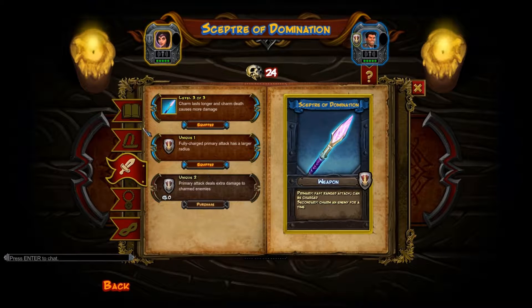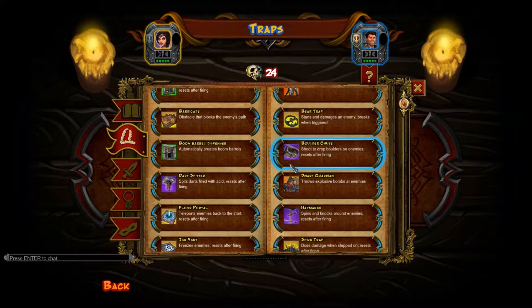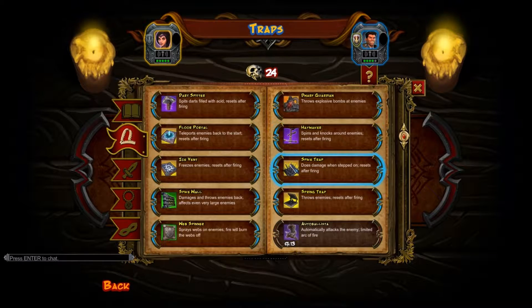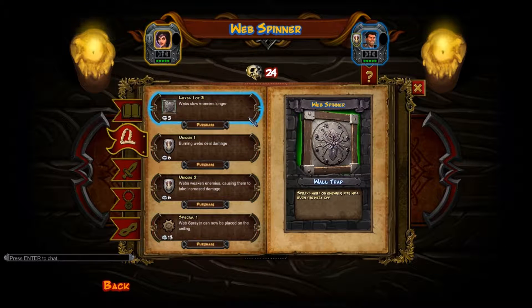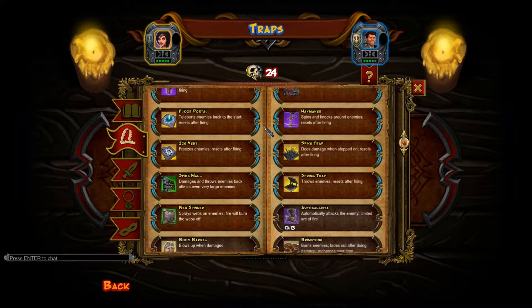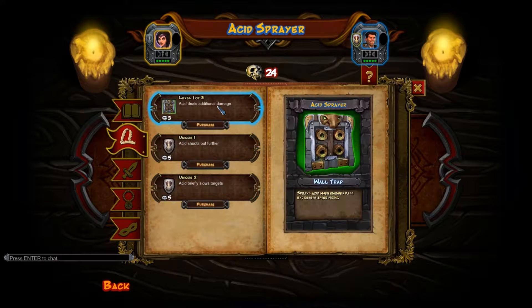You can get the wall trap as well if you'd like. Which wall trap — the acid sprayer? That's your base one, right? Do you have any other straight out long ones? Let's see — the boom barrel dispenser, spike wall, and the web spinner, but that's just a slow. So yeah, it's really just the acid sprayer. Go ahead and upgrade that if you'd like.